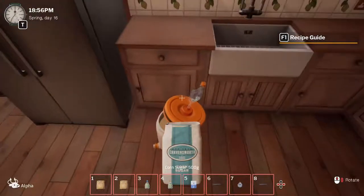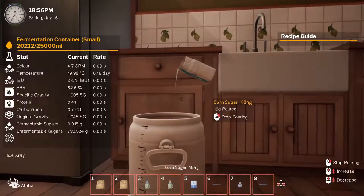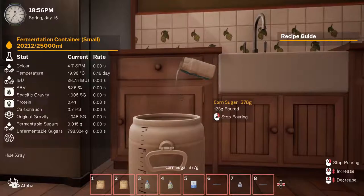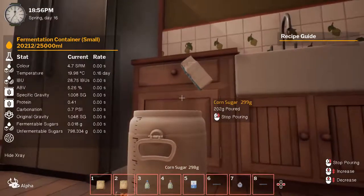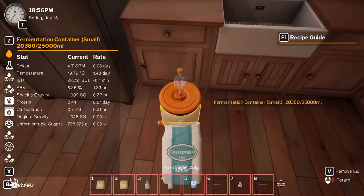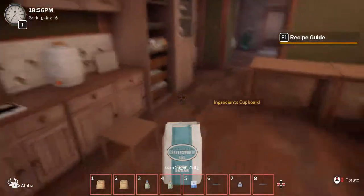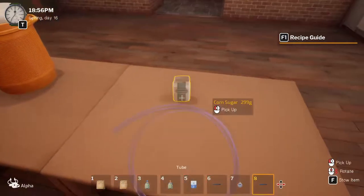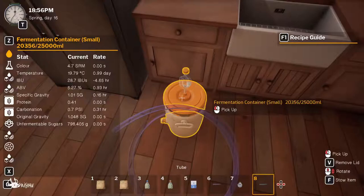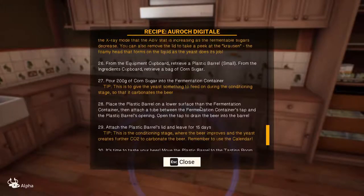Take the lid off the fermentation container and pour 200 grams of corn sugar in — it's down to 300 grams remaining. Done. Put the lid back on. Place the plastic barrel on the lower surface, connect the tube, and open the tap to drain the beer into the barrel.